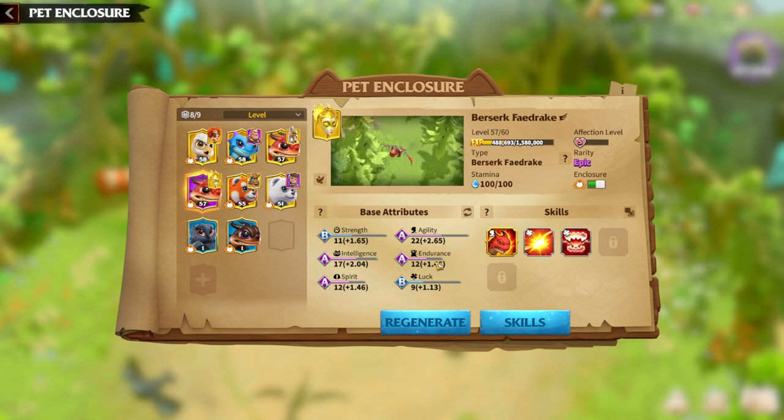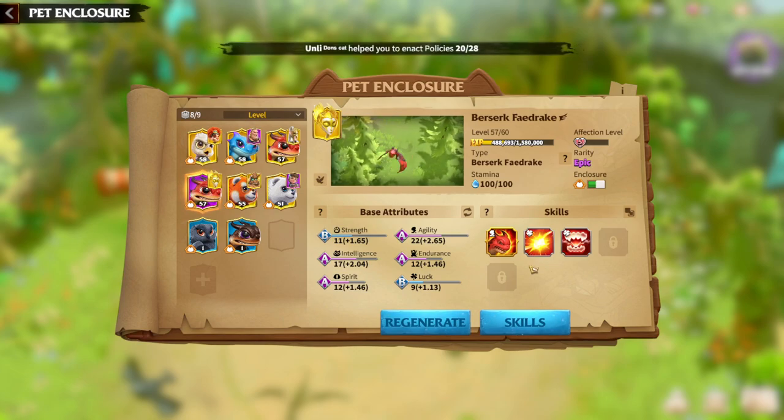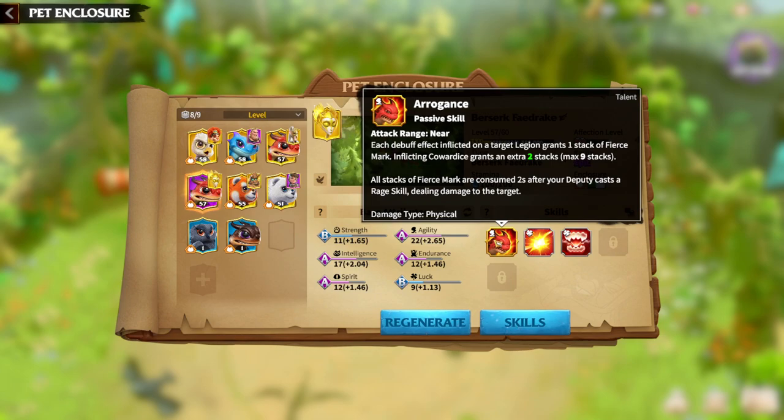The difference is pretty high, so I would recommend everybody to try to get legendary ones. In general, the Berserker Fredrake has three main attributes: the first is Strength, the second is Agility, and the third is Luck. It will be preferable for you to get S ranks on Strength, Agility, and Luck so you get higher skill powers with the attributes themselves. If you are playing with Berserker Fredrake, try to get Strength, Agility, and Luck on the highest attribute tiers. Now most importantly, we need to speak about skills — the main skill of the Berserker Fredrake is Arrogance.